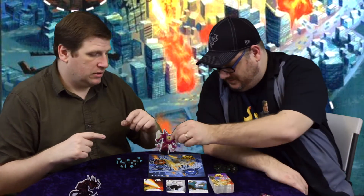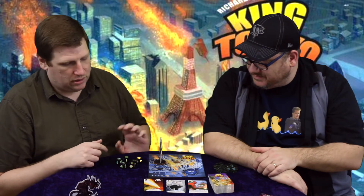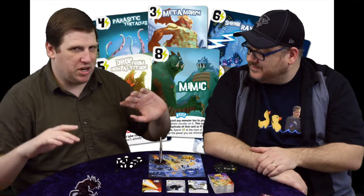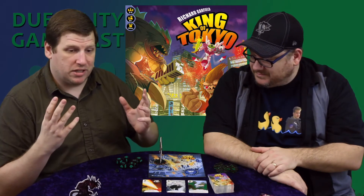If you're in Tokyo, you punch all the monsters outside of Tokyo. If you're outside of Tokyo, you punch the monster in Tokyo. That monster has a choice to either retreat or hold fast. If they retreat, you're forced into Tokyo. Or if no one's in there and you roll a claw, you have to go to Tokyo. On your turn, you use energy to buy power cards to give you cool bonuses like flight, shape changing, shrink ray, all sorts of stuff. You're playing until 20 victory points, or you're the only monster standing.